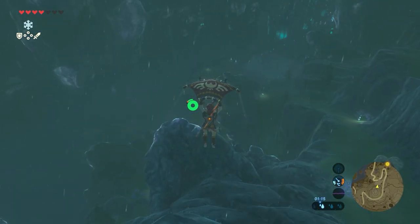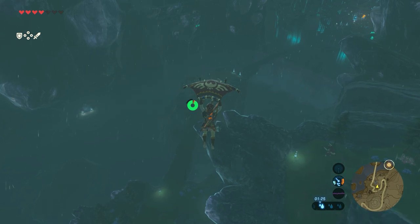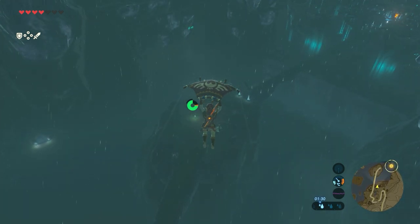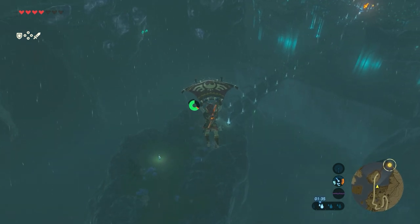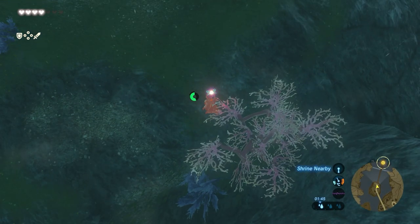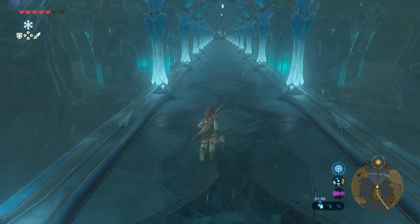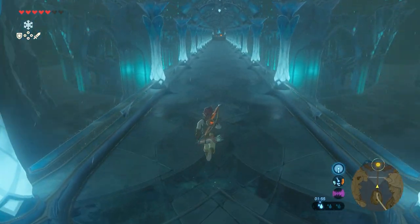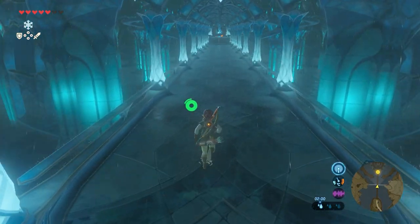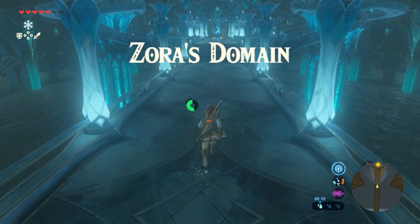Just jump off and glide down towards the big bridge we see in the distance. As I said, it's a pretty long walk. When we're here, just go down — I should have opened my paraglider a little bit earlier. Wrong button, I guess. Anyway, luckily I had a fairy. Just cross the bridge and you can see the shrine at the end of it already. Zora's Domain — we made it. Such beautiful structures.